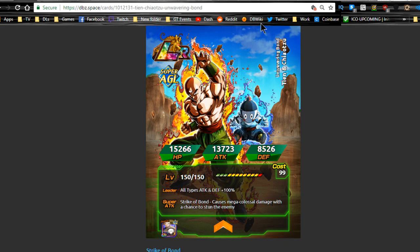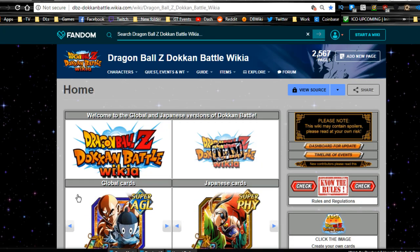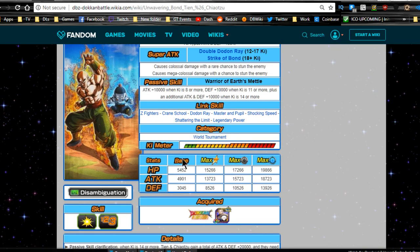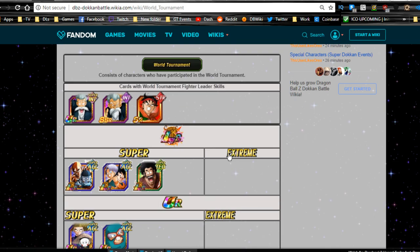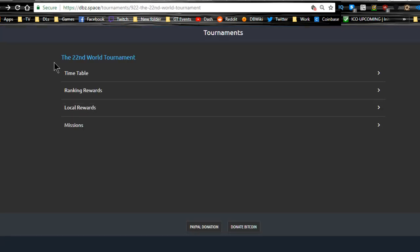We can go open up the wiki real quick and look him up. Let's take a look at his categories. I think he's only on the World Tournament team, so you're never really going to run him outside of that. He's good to have on the World Tournament team if you have LR Hercule, Goten, and Trunks, because then you're going to get additional drops from the Hercule event. That's the only thing I really want him for, other than collection purposes.